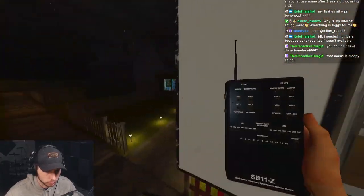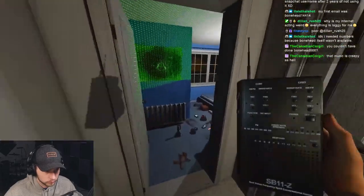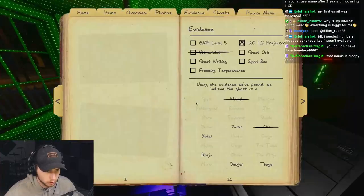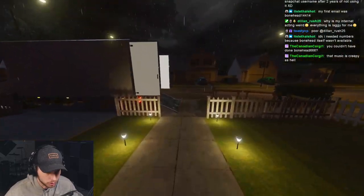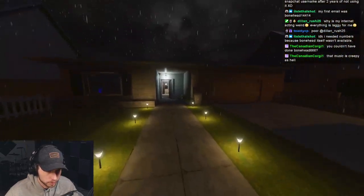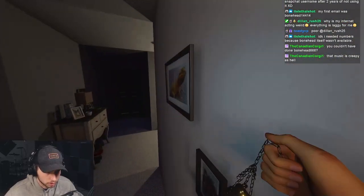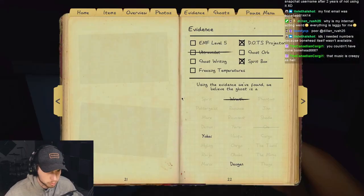Let's check for spirit box real quick. Where are you, are you here, are you close? Okay, we have spirit box. Let's check our sanity to make sure it's not a Yokai curse. My sanity is absolutely nuked into the ground, so it's not a Raiju — it's either a Deogen. It's hunting — it's normal speed. It's a Yokai.